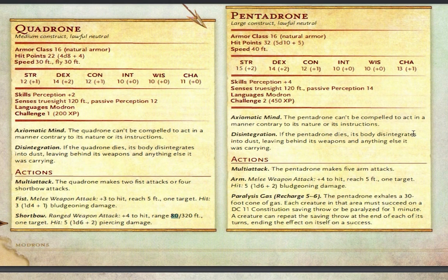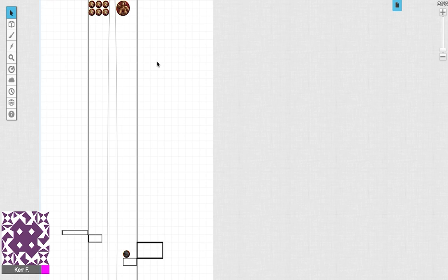The Pentadrone has AC 16 and 32 hit points, and its main feature in close combat is five arm attacks — it will do five arm attacks when it engages in melee. That covers a brief overview of what these creatures can do and the shape of the room.